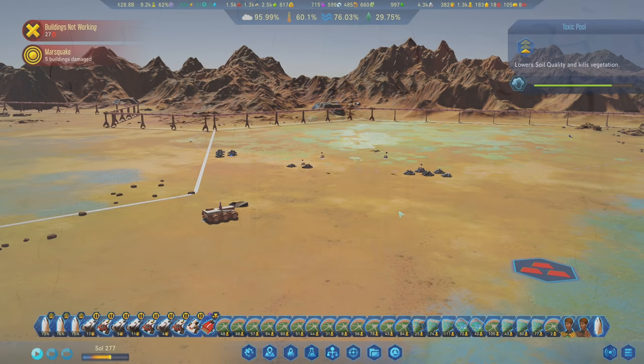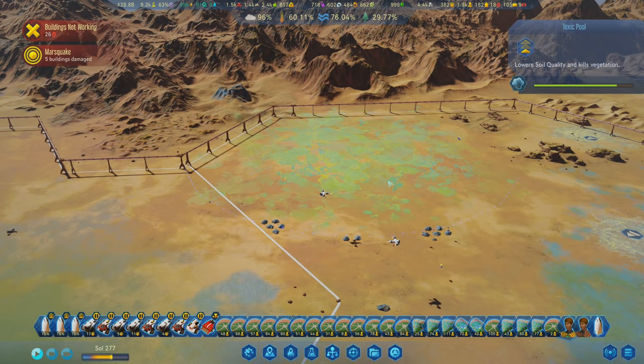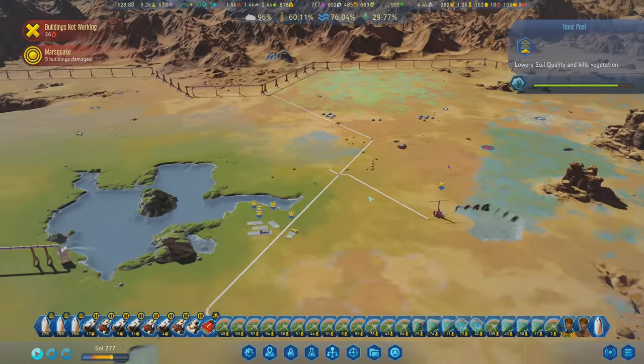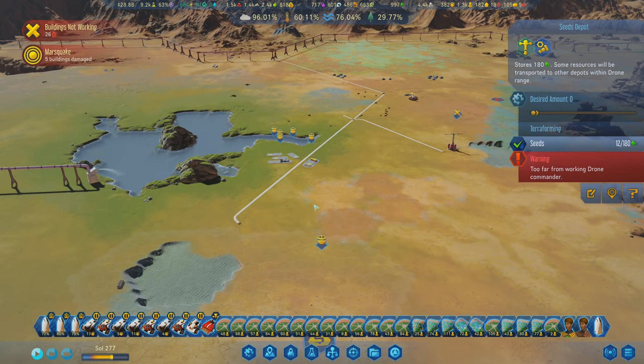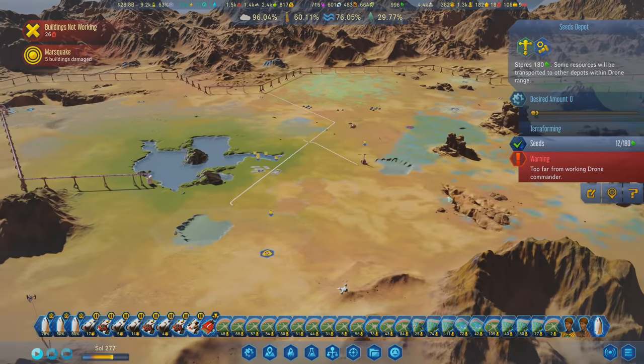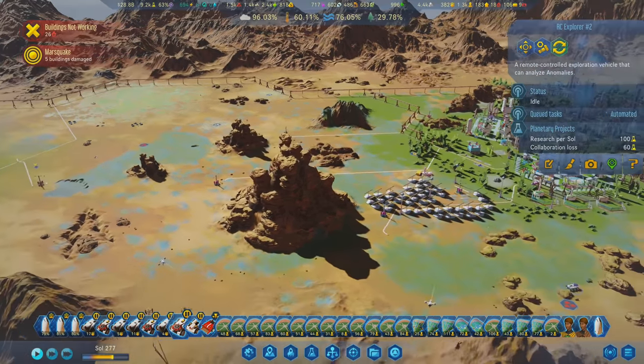Hey everybody, Charlie here, welcome back to Surviving Mars. Today I want to do some beautification stuff, so it's going to be a little less base development happening and a little more charm added to the base. We might add some things that help us gather resources, but this toxic pool - we've been working on getting rid of that. I've also been getting seeds delivered because I keep forgetting to put seed depots everywhere, since the universal depot doesn't cover seeds.